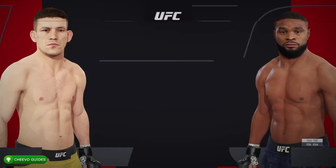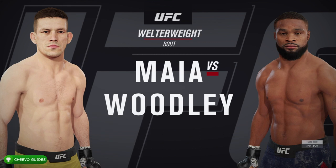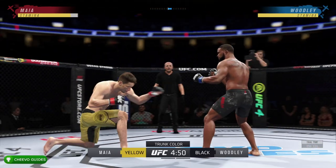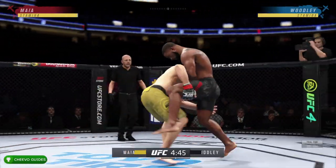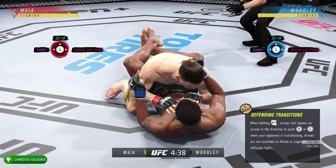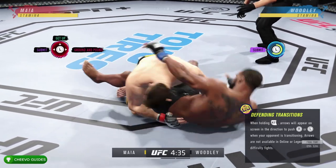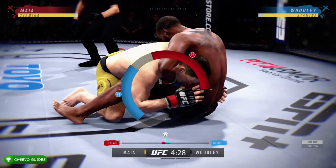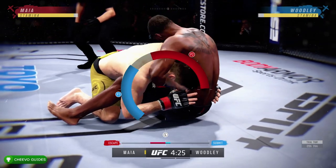You can select any fighters that you want. However, I selected Tyron Woodley versus Damian Maia. In this video I'll be controlling Tyron Woodley. What you want to do is get your second controller and then take down your first controller. You can take down by holding left trigger and X at the same time.